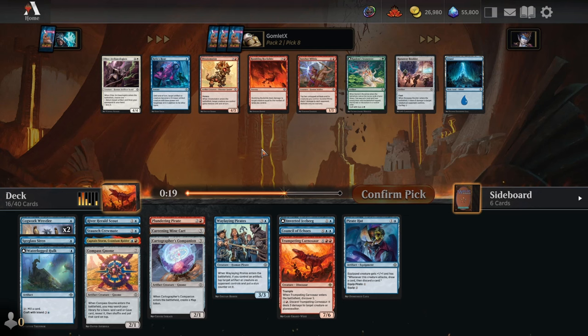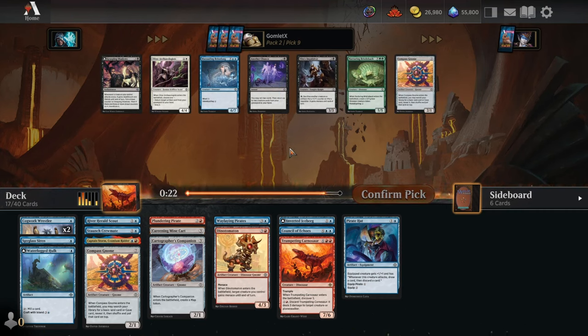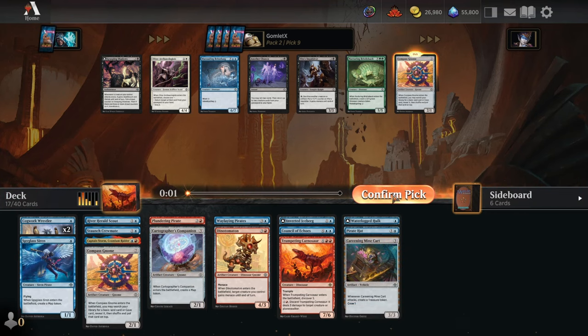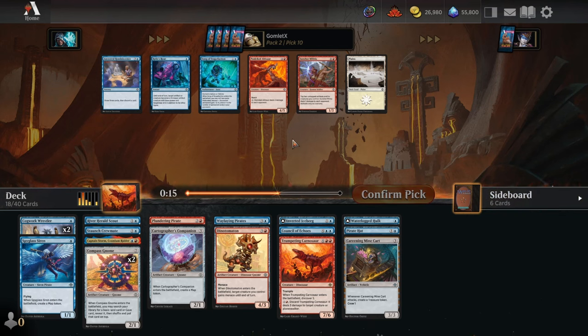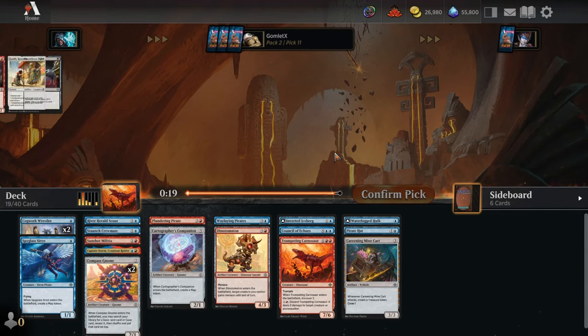We could take mediocre removal like Rumbling Rock Slide just because we don't have interaction, or we grab a 4-mana artifact creature that makes our Crewmate even more consistent and works with our artifacts-onto-the-battlefield stuff. I'm just going to take a Dynatomaton here. No removal might not be a problem if we just play really aggressively and lock down our opponent's blockers with Waylaying Pirate-style cards. There's a Compass Gnome or a Brine Fang — neither are particularly good. Let's take another Compass Gnome. Pick 10 — we've got multiple cards spitting out multiple permanents off of the one thing, so Sunshot Militia could actually get a good amount of damage in for us.